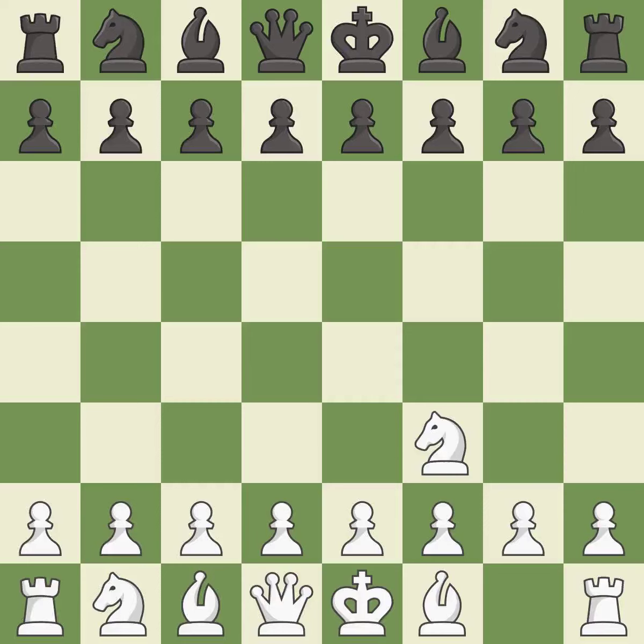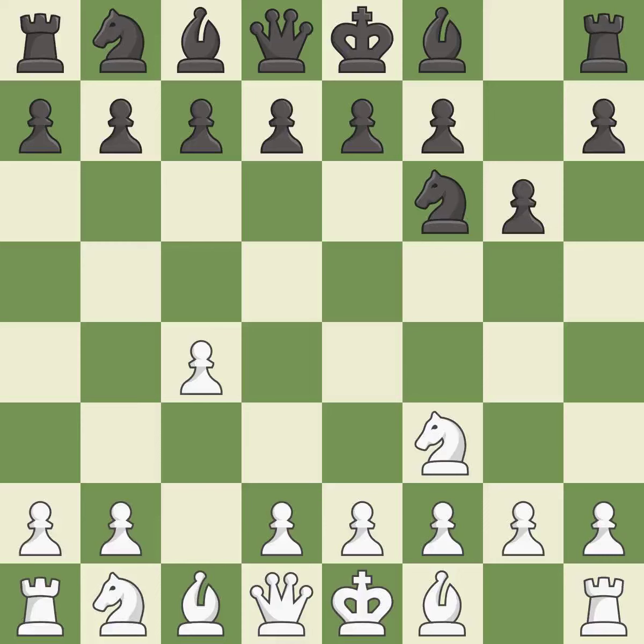The Réti is a less common but flexible opening that controls the center with the knight before committing a pawn. Nf6 develops the knight toward the center and controls the d5 and e4 squares. c4 controls the important d5 square. The bishop is ready to be developed to an active square. Nc3 develops the knight toward the center and controls the d5 and e4 squares.